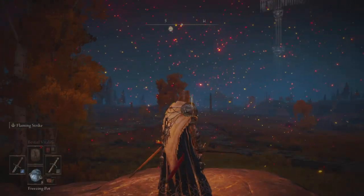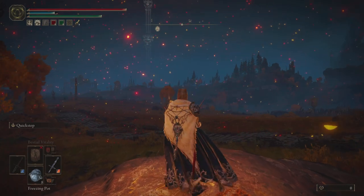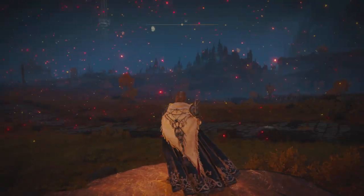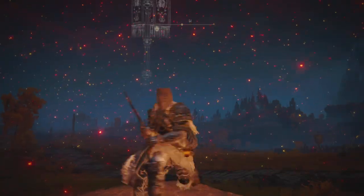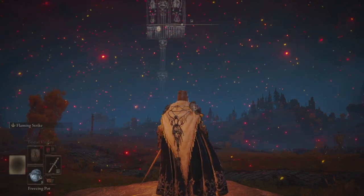A dagger in your offhand can always just be useful. I have quick step on mine, but kick would be a great option too — that way you can kick a shield and then go for the riposte with a really high crit damage option. This I would say is the most practical option, but it's not going to be the coolest.